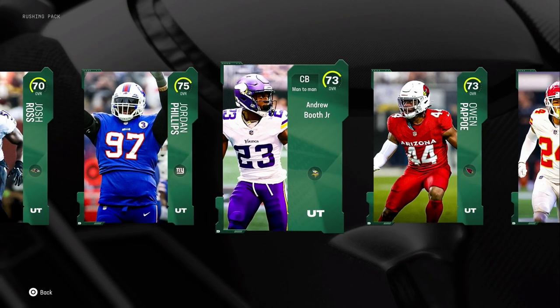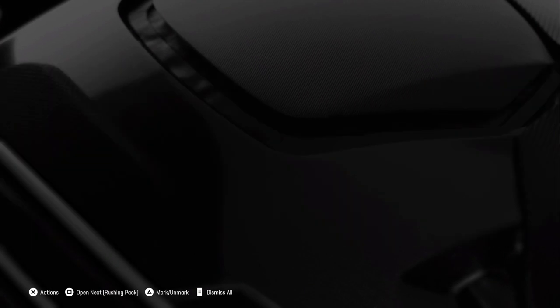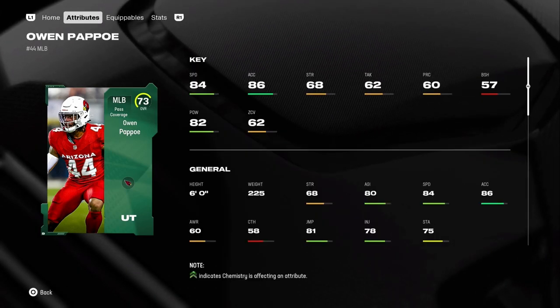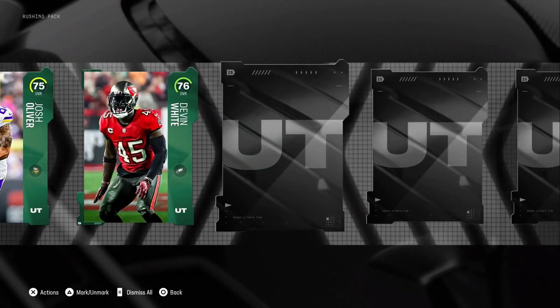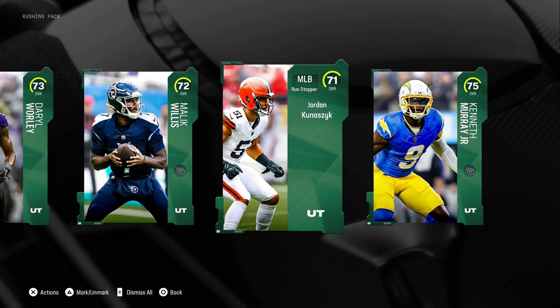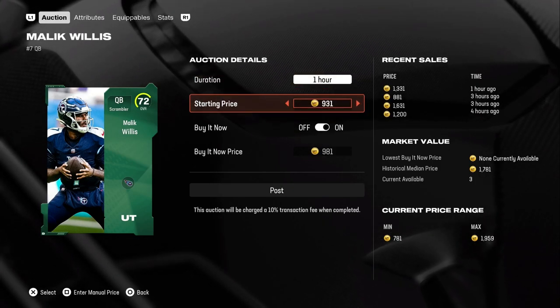This dude got traded to the Cowboys — Andrew Booth, wrong dude, I clicked on the wrong one. I don't know why, I feel like this guy's expensive... nah I was wrong. He's fast though — I was right about that, he is really fast. That's definitely a budget beast guy if you need a 1k linebacker that's really fast. Dead-and-White — I sold him for a few thousand the other day. Malik Willis — anything else? Willis might go for something... nope, actually a thousand, not worth it — put it into a set.